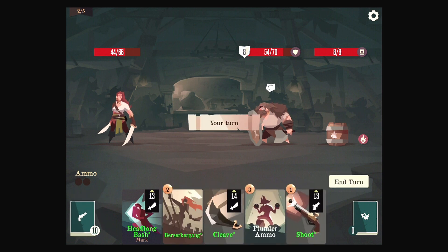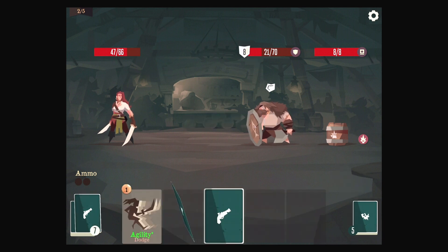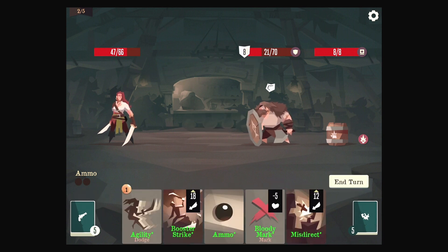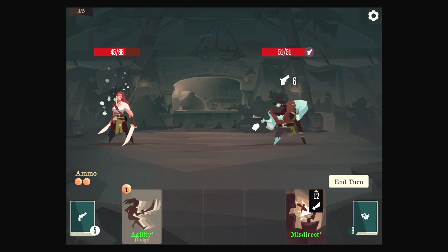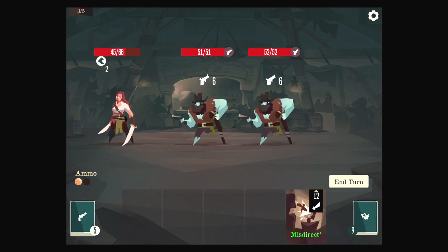So Headlong Bash might give him a mark — there we go. Then we Cleave, and then we are sad we have no ammo. So let's get the ammo. We can Misdirect Booster Strike, or just Booster Strike after the Bloody Mark. The barrel didn't carry over — I thought it might help us with the next group of foes, but I was wrong.